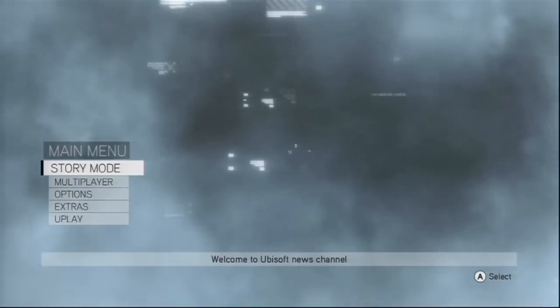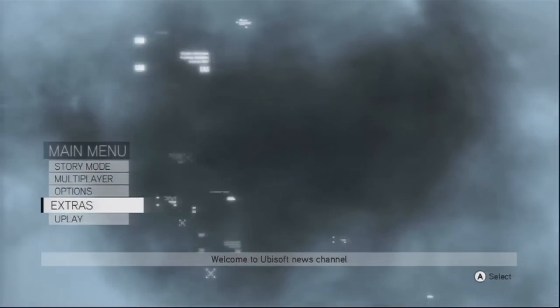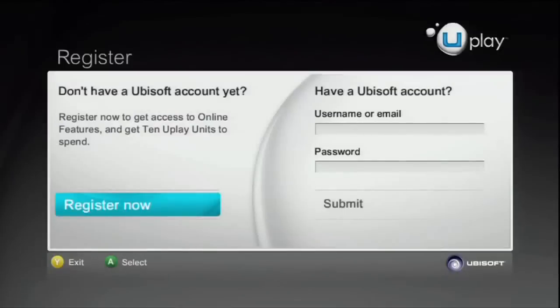Once you get past the title screen and into the main menu, you want to select the Uplay option. Once you're in, you'll be asked for your UB.com login info. Just input your UB.com username and password in the required fields and log in.